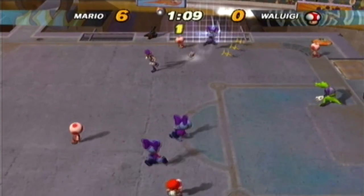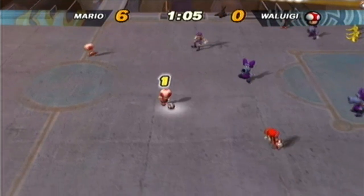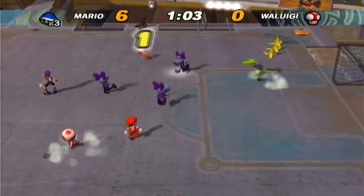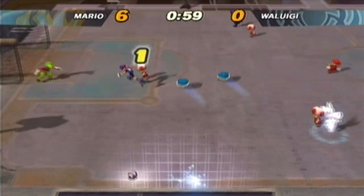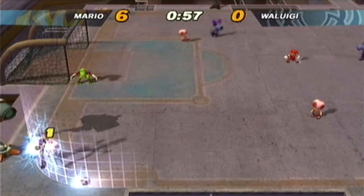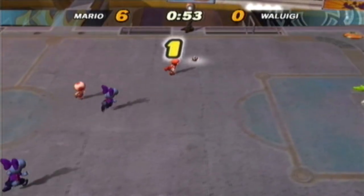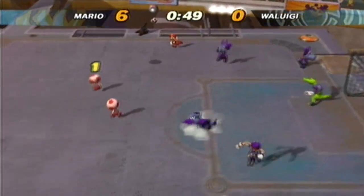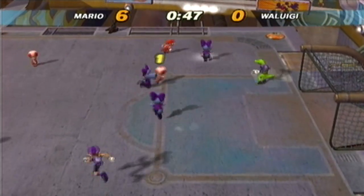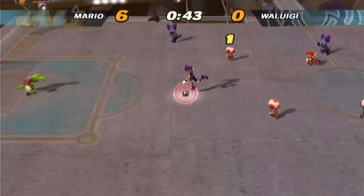I'm noticing Waluigi's not using his items much. When a character doesn't use their items often, you can get all these free checks in without any penalty. There's a loose ball shot there — if there's a loose ball you can press B to walk up to it and do a quick one-time shot to maybe catch the goalie off guard. Nothing doing there.